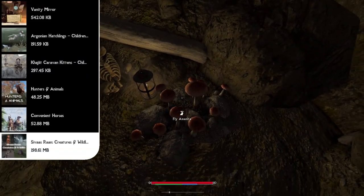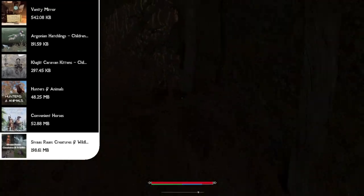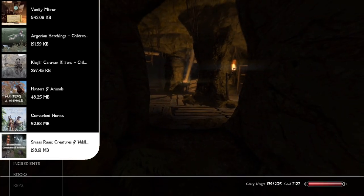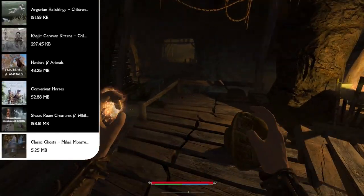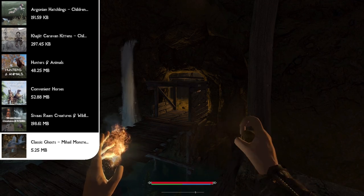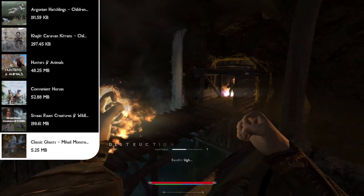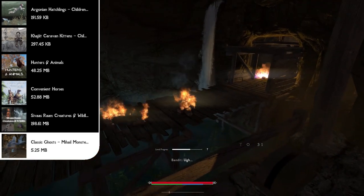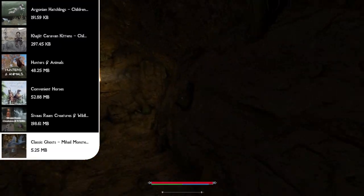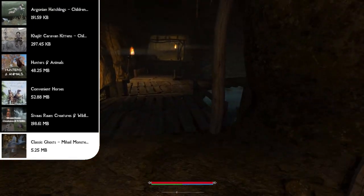Moving on we have one of my favorite creature mod packs, Sivas Ron, which is a complete texture and mesh replacer for every animal and creature in the game including insects and fish. Next up we have Classic Ghosts: Mihail Monsters and Animals, which simply makes ghosts from Oblivion appear in Skyrim too — in halls of the dead or caves with lots of corpses. It makes those caves a lot more difficult, and since we'll be making caves dark later, it adds a spooky factor so you never know what's around the next corner.